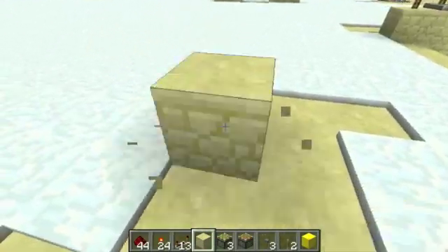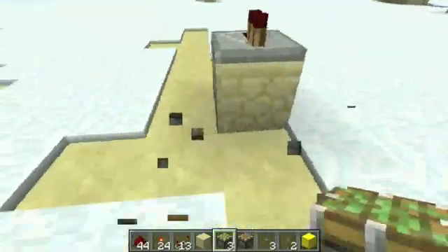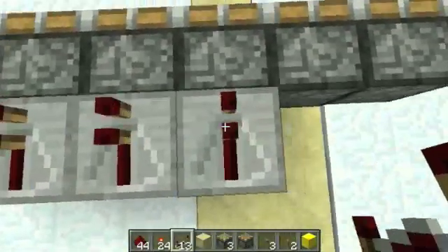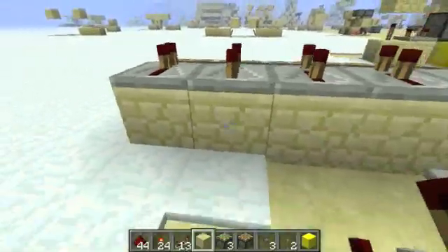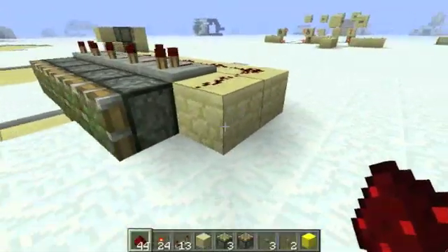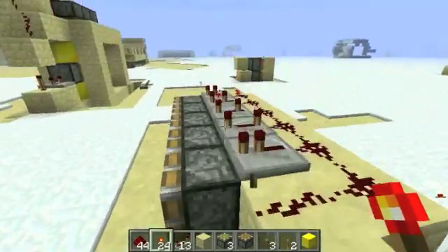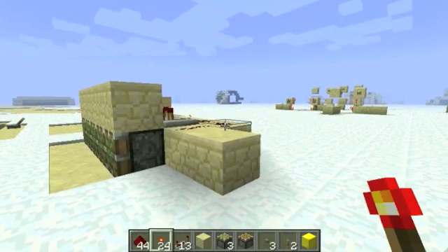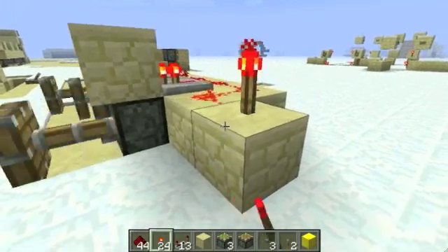I want everyone to know — repeaters are a very simple way of making sure a redstone current is only powering one of them. Quick example: one, two, three, four, and another one. They're all correct. Now if I add this — see that? It's an interesting way you can wire up something else. They all close in sync.